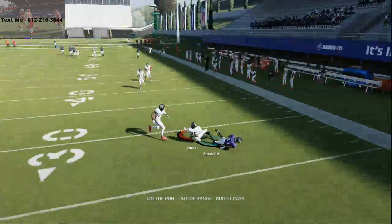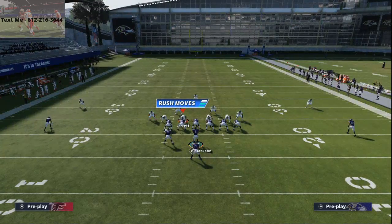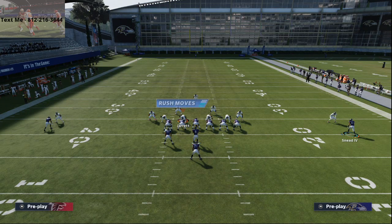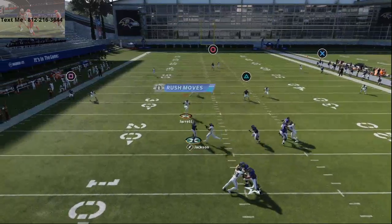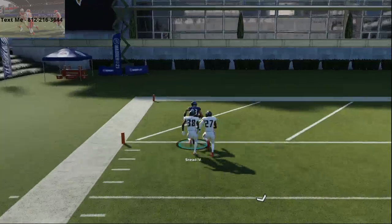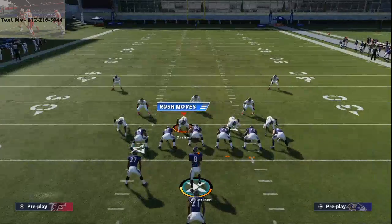Typically what I'll do with that fade stop is, depending on the coverage — if they're running a lot of Cover 3, I'll put him on either an out route or a smart-routed fade stop route. Those are gonna pull the zones down and you'll be able to step up in the pocket and throw that with a hard left pass lead. As you see right there, we're gonna get a one-play touchdown against the Cover 3 defense. So this offense is really designed to have some great quick passes and great running sets.